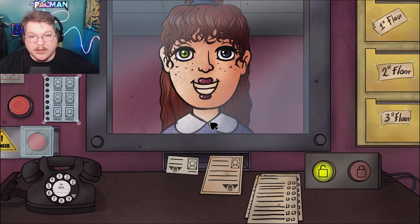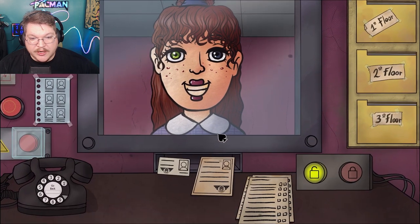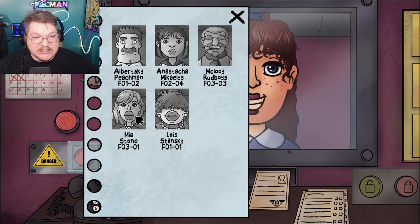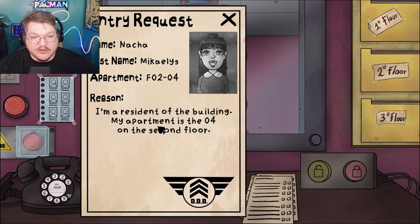Next! Hello - oh, you have heterochromia, that's cool! Good afternoon. DDD logo, 1973. Maca Michaelis - you're not on the list. Resident of the building, apartment 204 on the second floor.